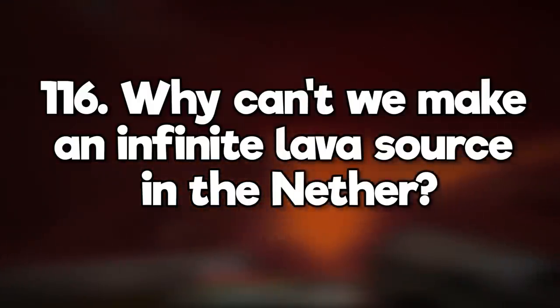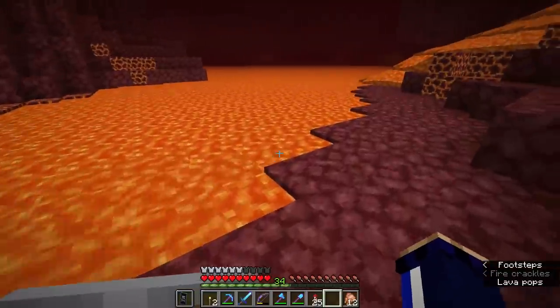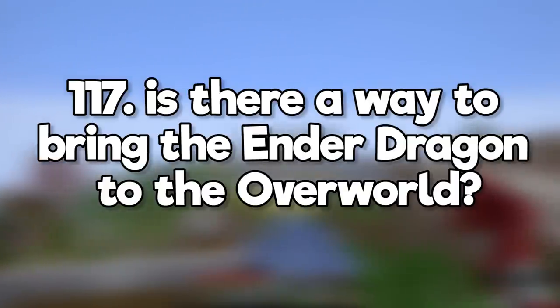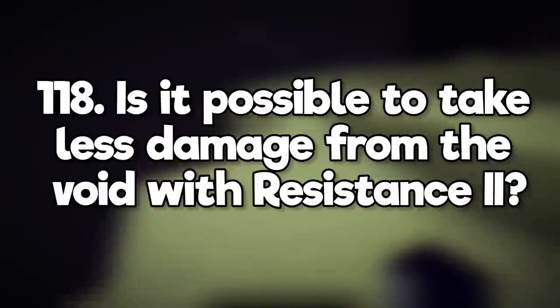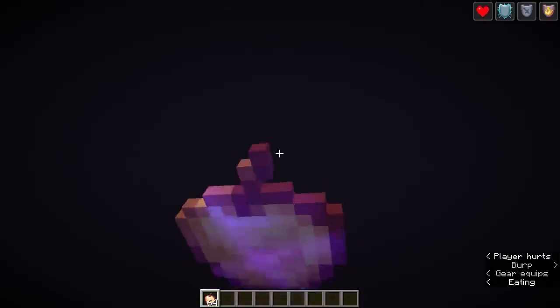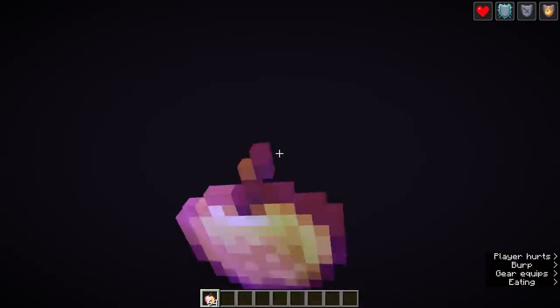Why can't we make an infinite lava source in the nether? Lava is destructive and it's also a very good source of fuel. Making it infinitely renewable would be game breaking in a couple of ways. Is there a way to bring the ender dragon to the overworld? Not without commands, and you'd better be ready for it to destroy everything. Is it possible to take less damage from the void with resistance? Yes, but it still won't save you. Continuously eating golden apples can save you, but you just continue falling until the game crashes.